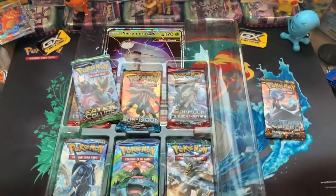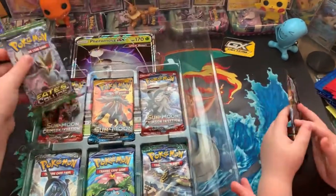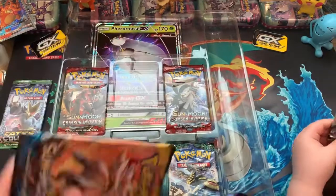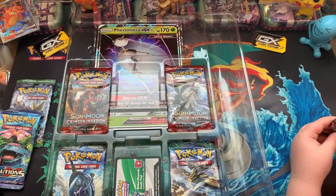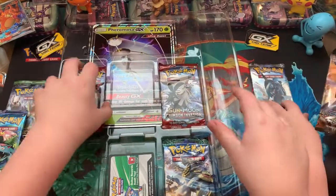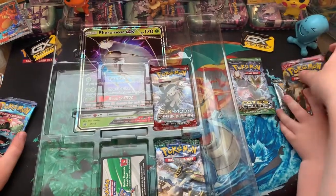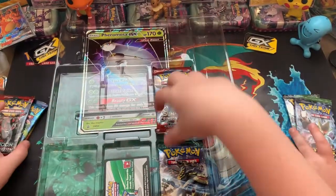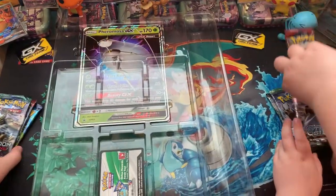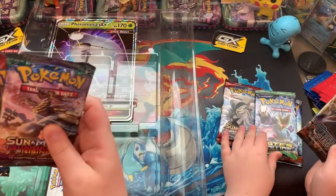It looks like Funga. So I guess I'm going to have Evolutions and Sun and Moon since I like Sun and Moon. You have Burning Shadows. You could have that. I think I have Fates Collide — I'll take that pack. And I'll also take Sun and Moon. I didn't have Fates Collide — I'm pretty sure you have those packs. That's why I'm giving you it.